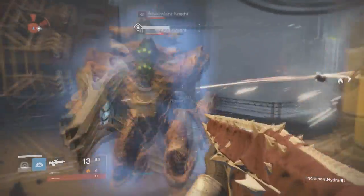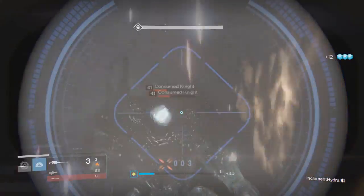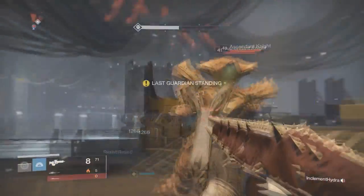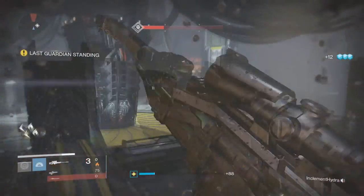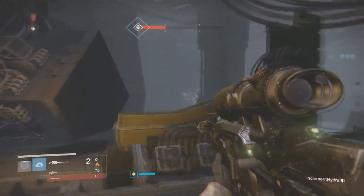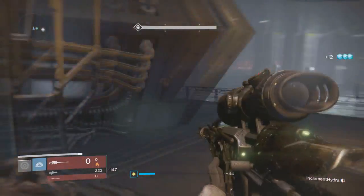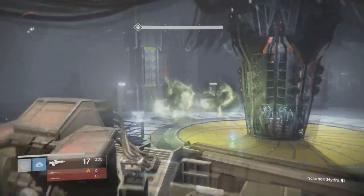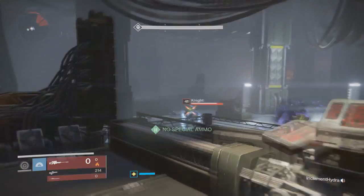Welcome everyone, it's your Rifle here with a Destiny video. I have some amazing news to share — the first part of the Sleeper Simulant quest is now available. If you watched my previous video about the Sleeper Simulant mystery quest items, most of that speculation was right. The fusion rifle relics also intertwine with this quest line, and the gunsmith actually talks about them when you turn in the final part, which I'll explain more about later.